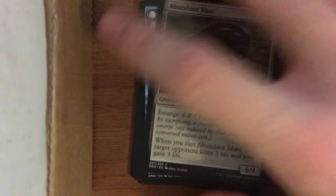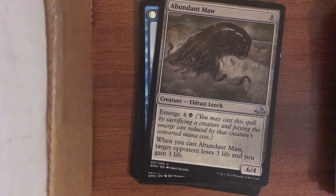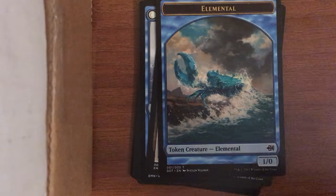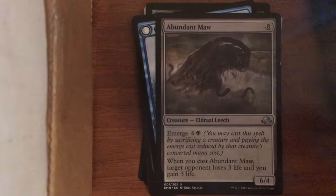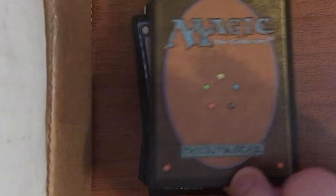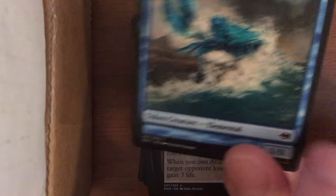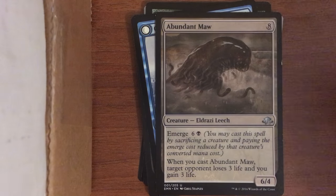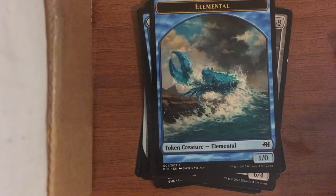Abundant Maw is another one of these emerge cards. Some of the emerge cards were really strong; this one I don't think was used competitively. Here's an elemental token — this one I think was from a prepackaged deck product, so it wasn't from a booster pack. Normally if it comes in a booster pack it'll have an advertisement on the back. It's kind of cool to have the actual Magic back, although what happens if you put that in your deck on accident?